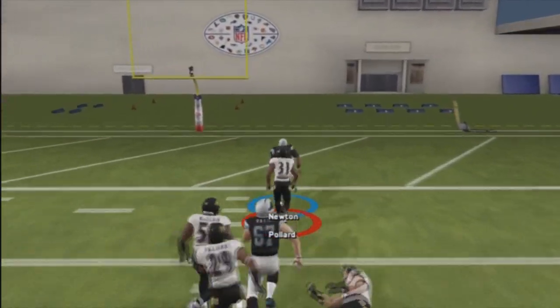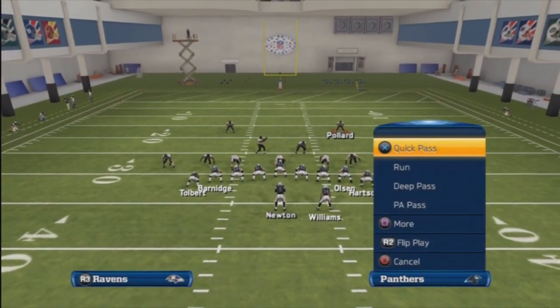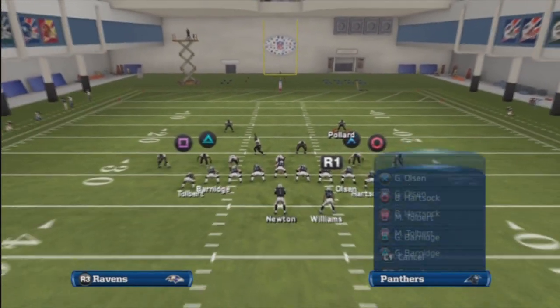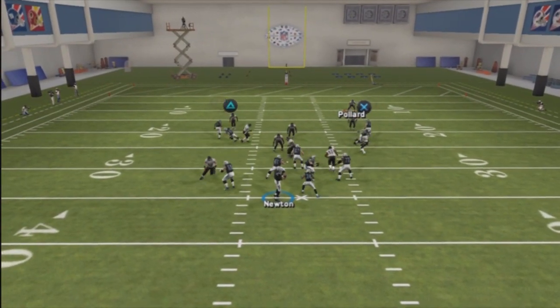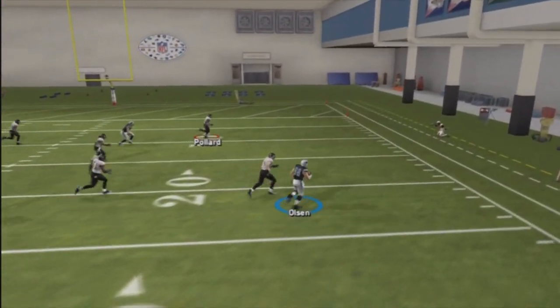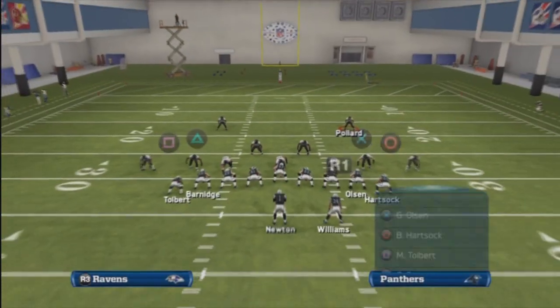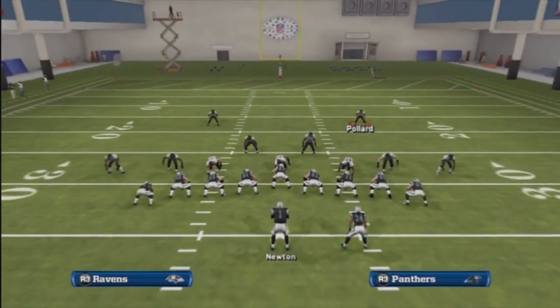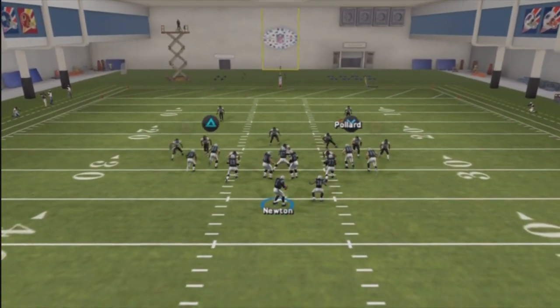What you gotta do in this play is use aggressive blocking and just follow your blockers down the middle of the field. If you don't put aggressive slide protect on your offensive line, you will not get anywhere. Against man-to-man, you want a quick pass — your default auto routes are already set with a quick pass, and both tight ends are on rub routes.